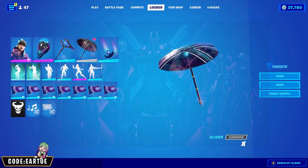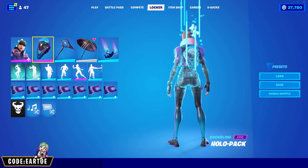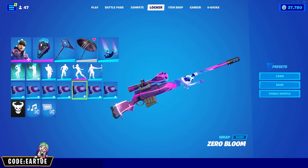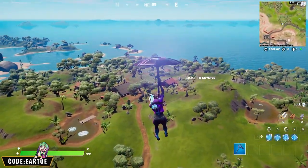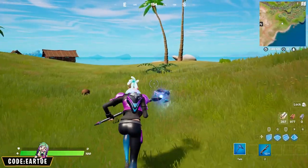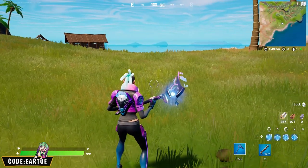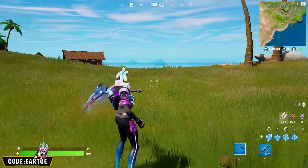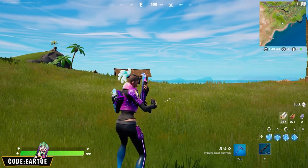Next we have the umbrella from the season that introduced mechs — the X Umbrella. For my combo I'm using Freestyle with the Holopack back bling, Star Strike for the pickaxe, and Zero Bloom for the wrap. This glider has one of the coolest streaks when flying — you see blue and purple colors coming off it. I focused on those colors: Freestyle has that blue and purple, the pickaxe and back bling work together, and the Zero Bloom wrap has both blue and purple. Everything is super clean on her.